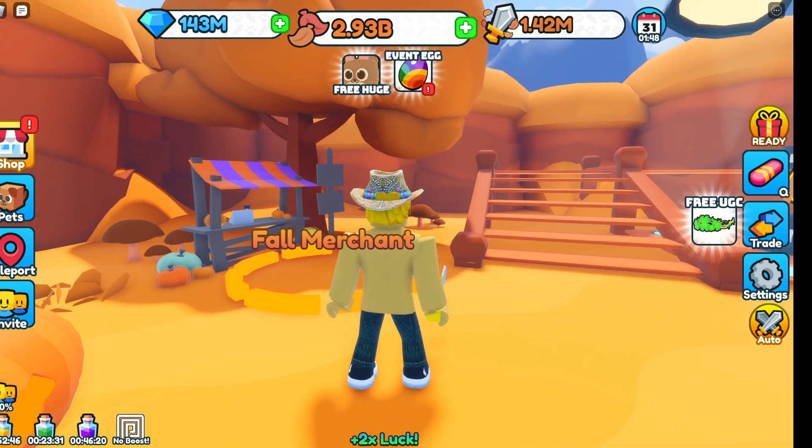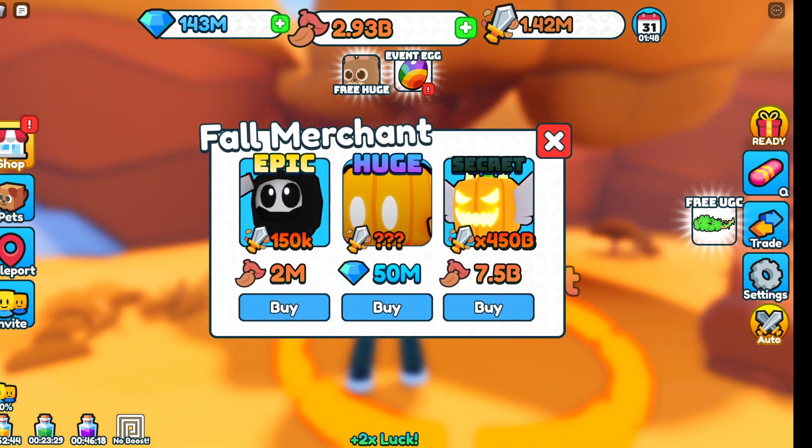If you don't want to grind that, you can go to the fall merchant. For 2 million fall currency you can buy an epic — you got a Grim Jr., perfect. You can hatch him later on.